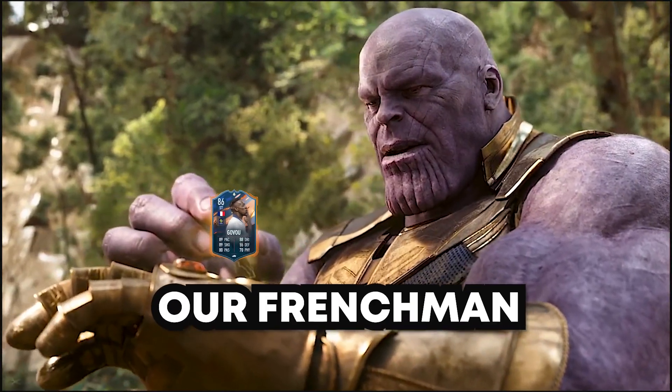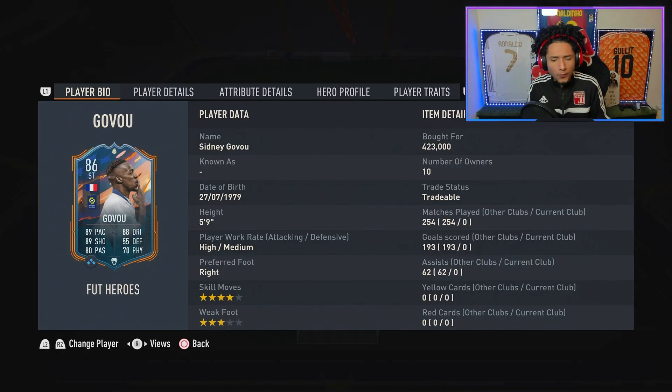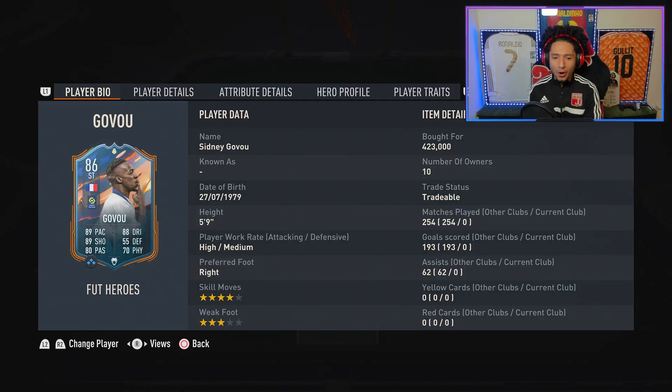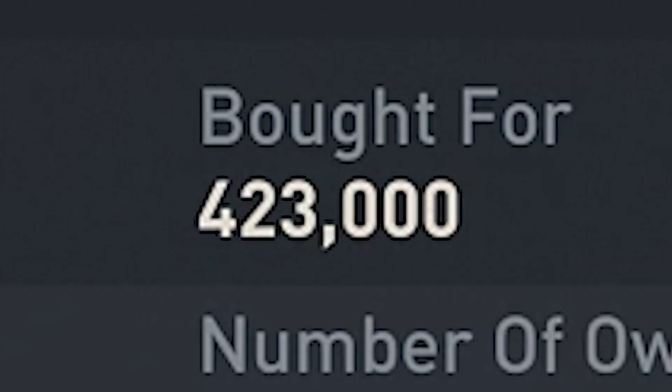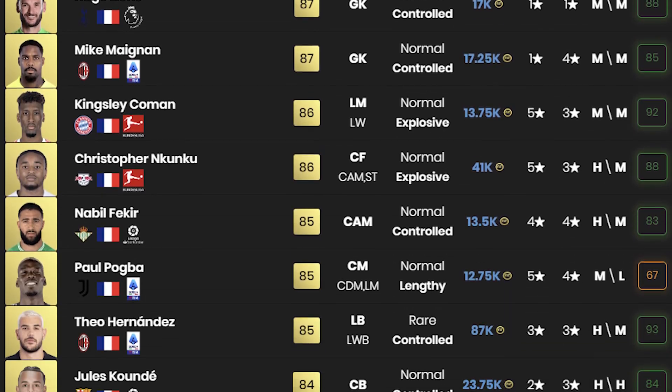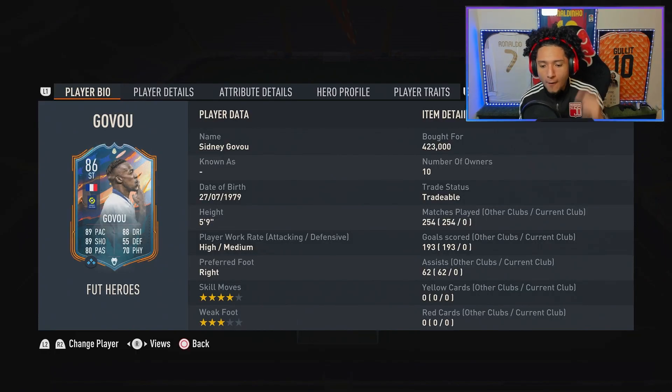A new FUT Heroes card adding to a French man collection — like the Infinity Stones. I believe it's Govou. If I'm saying it wrong, I'm sorry my French people. Govou in the house, looking like a straight menace when you look at his base card stats, and only 400,000 coins. He offers so many links being French and League One, high/medium, right footed, four star skill moves — we love to see it. Three star weak foot, not my cup of tea, but it's the beginning of the game, we can do with that.